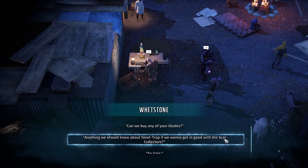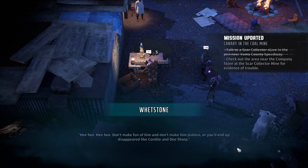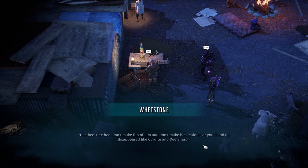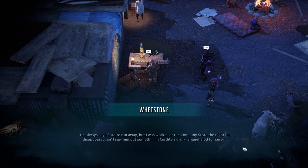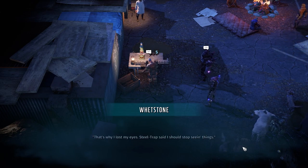'Anything we should know about Steel Trap if we want to get in good with the Scar Collectors?' 'Don't make fun of him, and don't make him jealous — or you'll end up disappeared like Cordite and D Sharp.' 'Cordite we know about. D Sharp is new.' 'Steel Trap made Cordite disappear. He always says Cordite ran away, but I was working at the company store the night he disappeared, and I saw him put something in Cordite's drink. Shanghai, for sure. That's why I lost my eyes — Steel Trap said I should stop seeing things.'